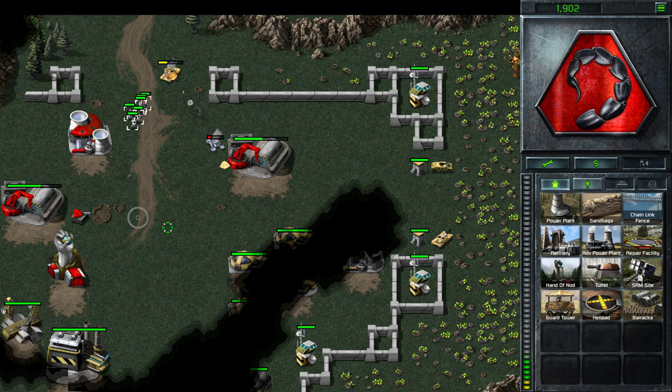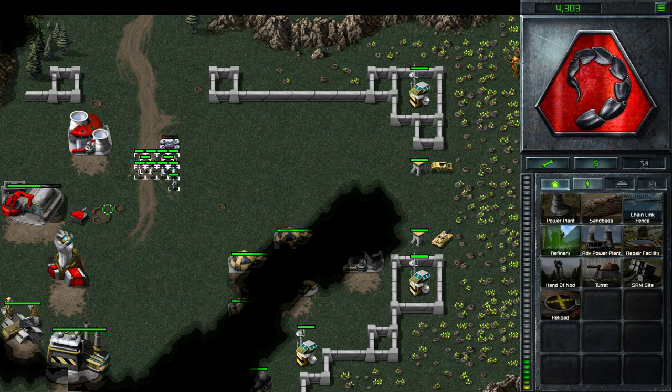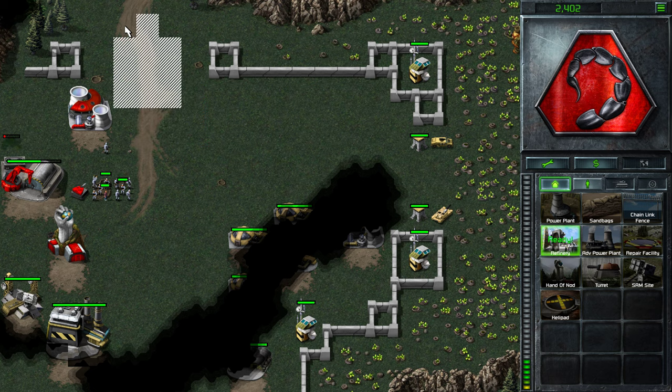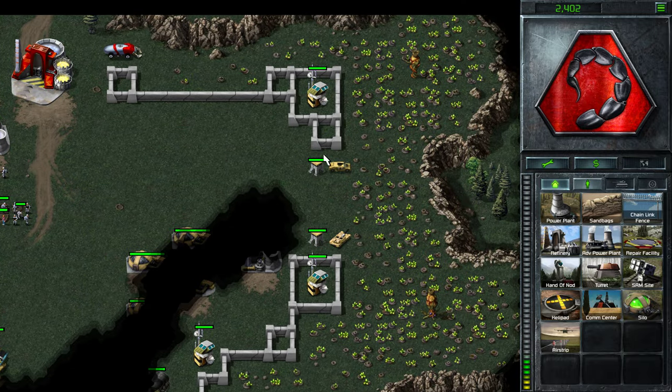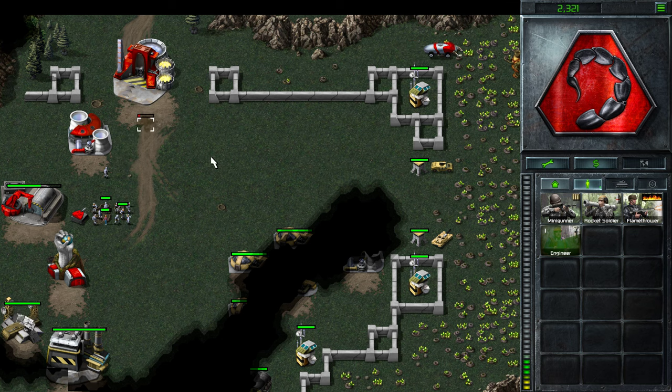We've taken off enough power so the guard towers don't work anymore, which is good. But now we want a refinery because we need some income. This is really the only Tiberium we've got access to, so you just want to make sure your harvester doesn't get too excited and start roaming around. It should for the most part just stay up here. And you can, if you want, build a second one.